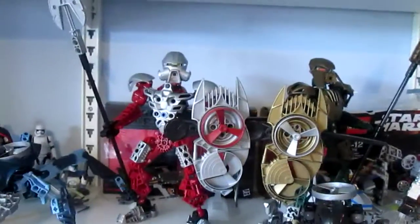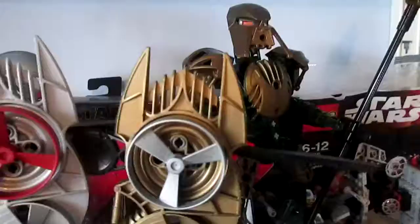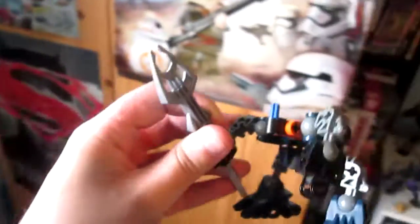Anyway, those old sets I mentioned — it started when I was aiming to rebuild Toa Norik and Toa Rooney here. Successful, except I still can't find his green spinner. I've got three of the Rahaga back in one piece — I've only got four. I technically have Garkhi, but her head and her spinner launcher just won't show themselves, especially the head.